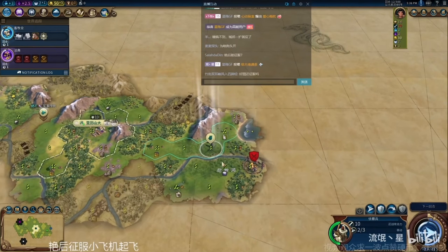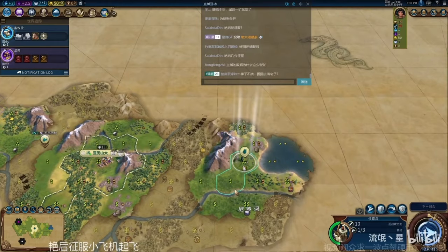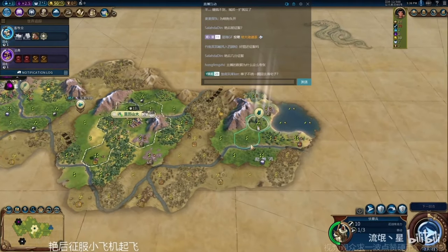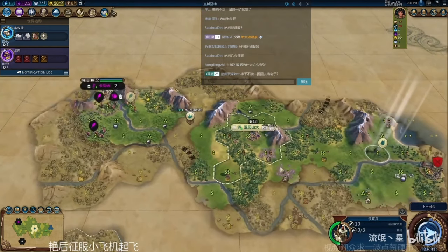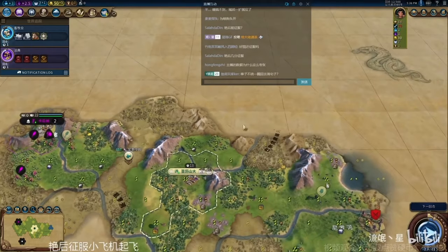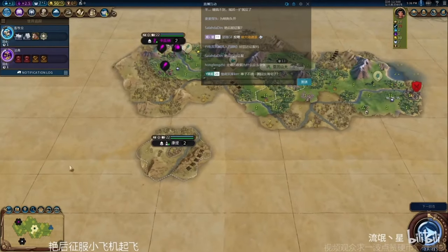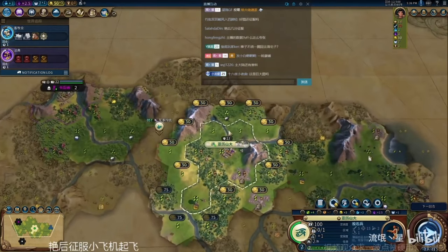He found another barbarian camp there with his scout. The whole point of getting the scout out early is to find enemy civilizations as quickly as you can to get era score, and the same thing for finding natural wonders and goody huts. You don't want to waste time messing around with barbarians too much — you just want to keep getting out there as quickly as you can.